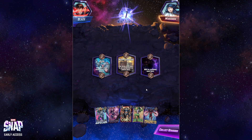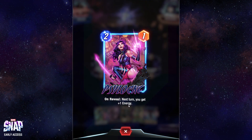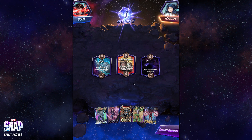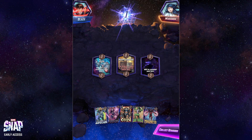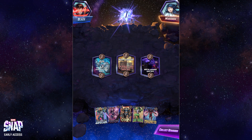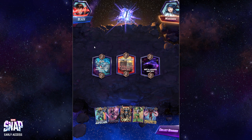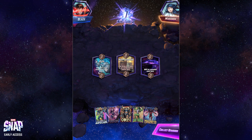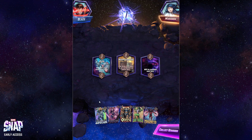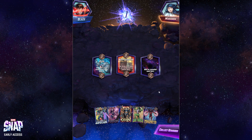Each turn you get one mana, two mana, three subsequently, unless there's some mana mechanics — like I've got a card that gives me plus one energy for a turn, or a card that reduces costs. Now each location that you play at is randomized based off of a pool of different battlefields that have different effects. For example, this one you can't play after turn four, so you'd want to put some early cards here to get an advantage, unless you have ways like summoning them in after — there are cards that can play at other locations from one location.